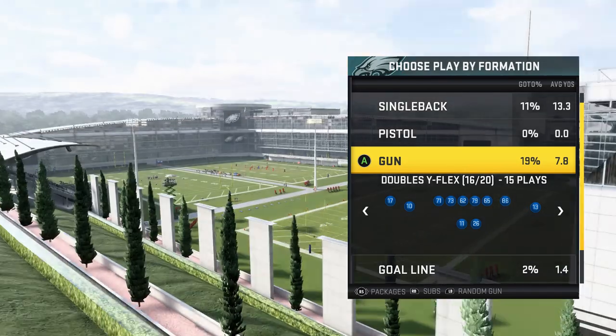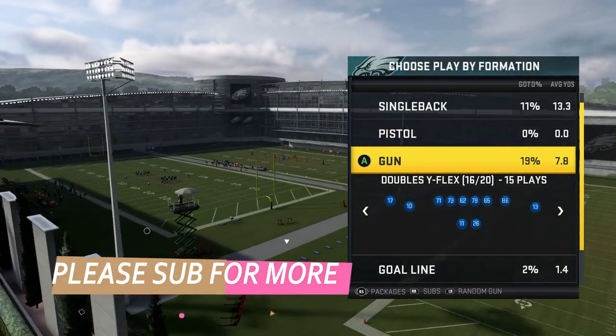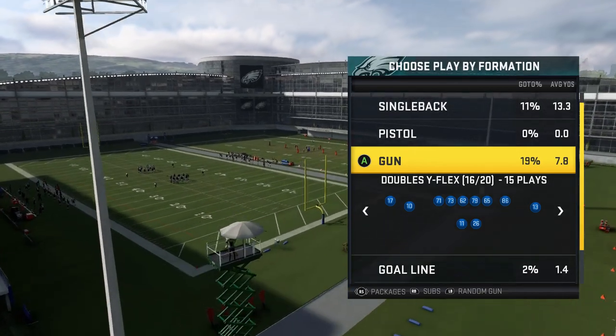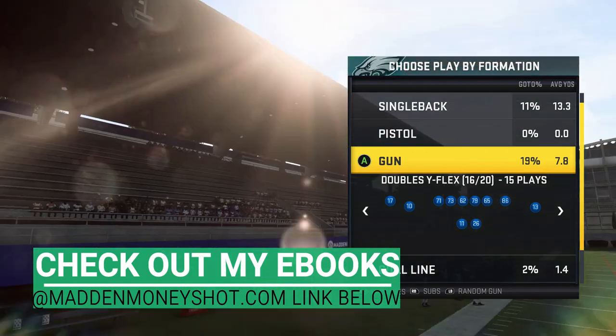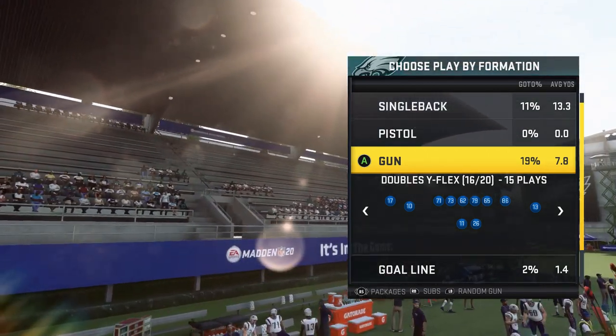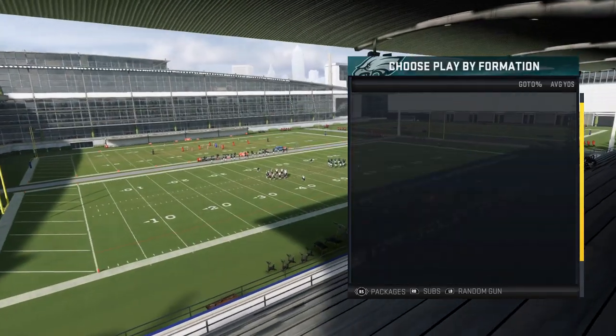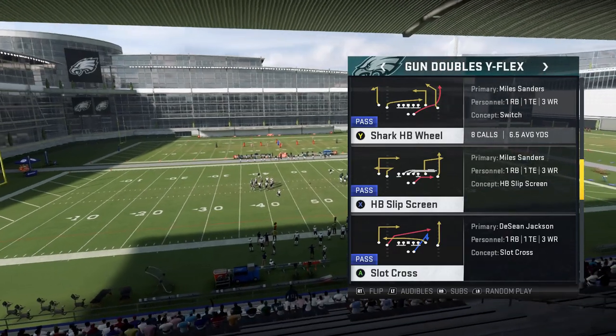Welcome back YouTubers and Madden fans, this is Madden Money Shot, sniffing up the Madden cheese as always. Got some plays for you today out of the Eagles playbook — a playbook I didn't really touch on all year in Madden 20. I'm doing some labbing before Madden 21 comes out, trying to lab against certain coverages and new playbooks, and I came across a really good passing formation: the Gun Doubles Wide Flex.